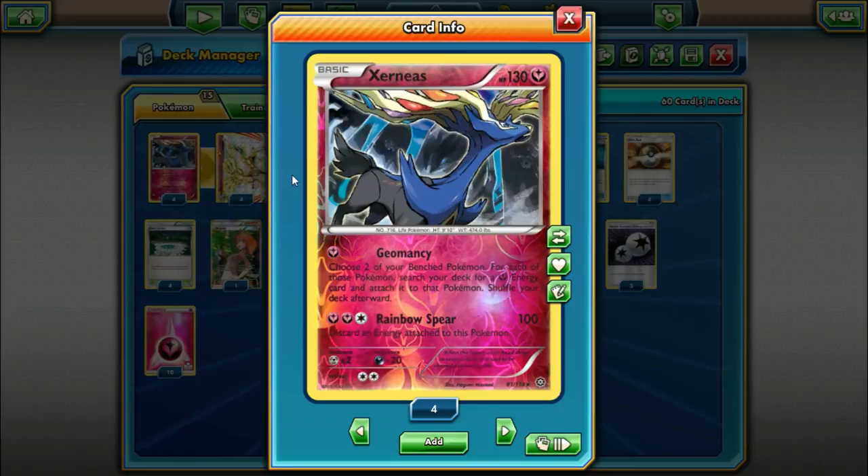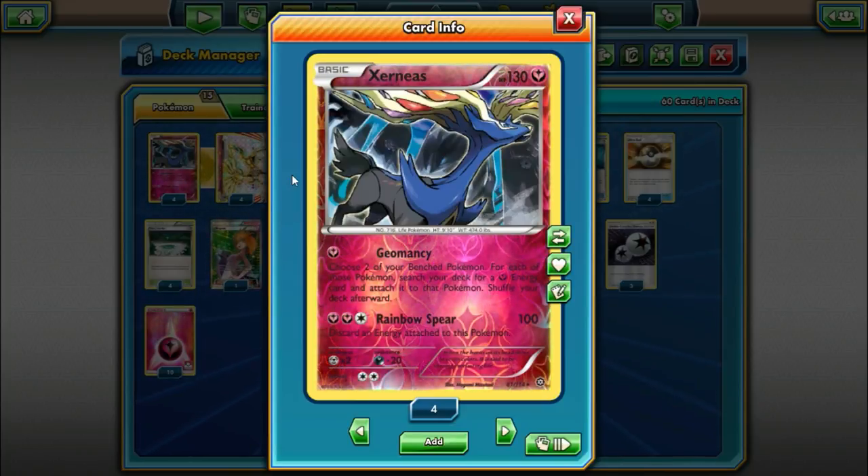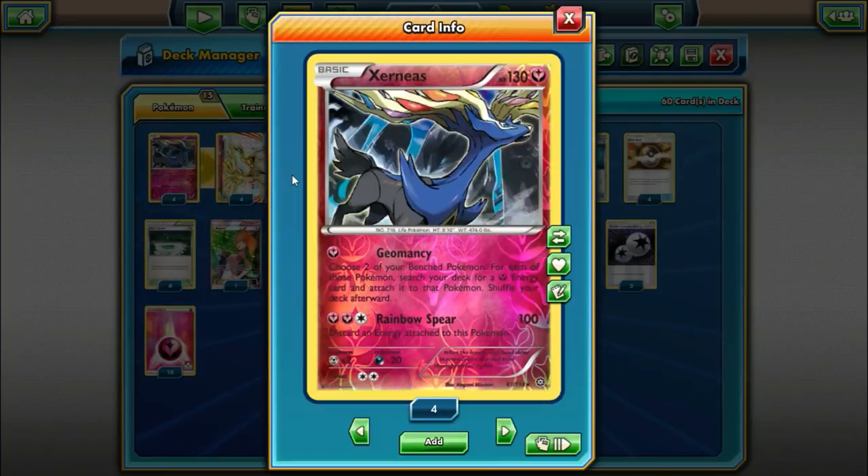We can get a bunch of energy in our field to start hitting for large amounts of damage. In the past this attack was just a little too slow to push this archetype to being a Tier 1 deck. But now we have a new format — it's a little bit slower — and we're going to see what we can make happen with this.